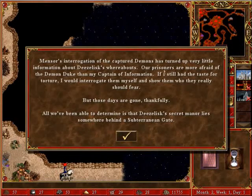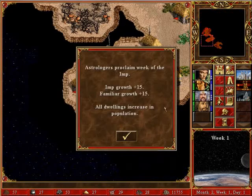Mensor's interrogation of the captured demons has turned up very little information about Thesalus' whereabouts. Our prisoners are more afraid of the demon Duke than my captain of information. If I still had the taste for torture, I'd interrogate them myself. All we've been able to determine is that Thesalus' secret manor lies somewhere behind a subterranean gate. That might explain why we haven't spotted that last enemy AI faction on the main level of the map.